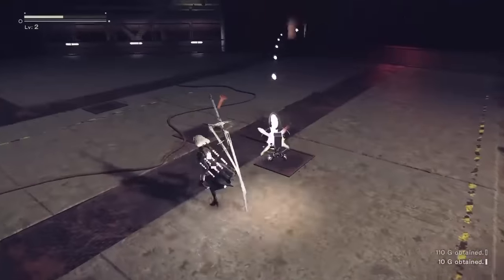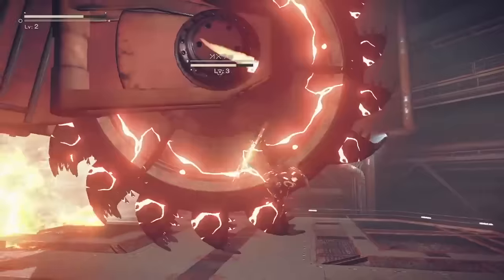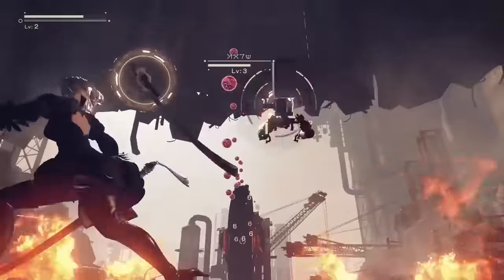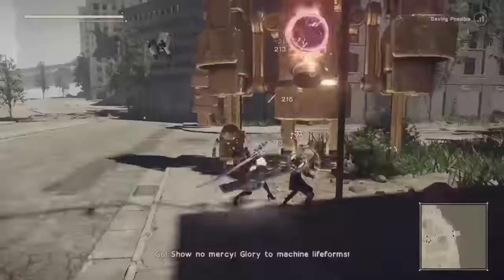Next we have Virtuous Treaty, which again is one of the first weapons you start with. This weapon boasts high attack speed and that awesome Holy Blessing, which increases attack when you are at full HP. Being a large sword with high attack, this thing is deadly as a primary or secondary weapon.